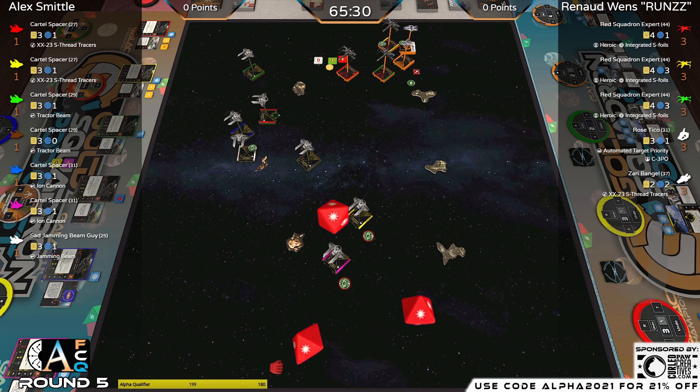Only losing two shields in this opening engagement — not bad, could have been significantly worse. The key was evading the ion. If he got ionned, he sure bet he'd be pounced on. Because he's the leading ship, it has limitations for what his back ships can do, particularly yellow T-70, because Zarya doesn't care about bumping.